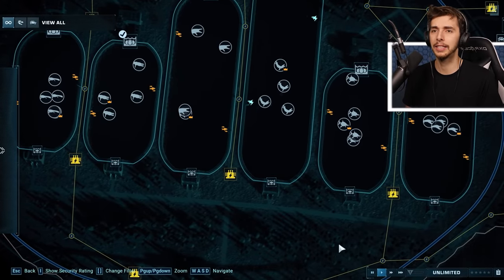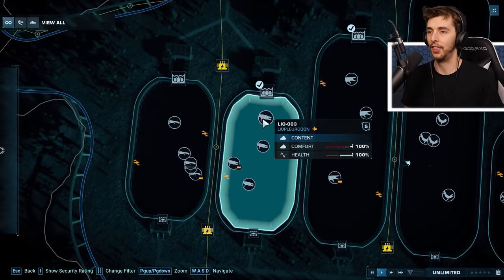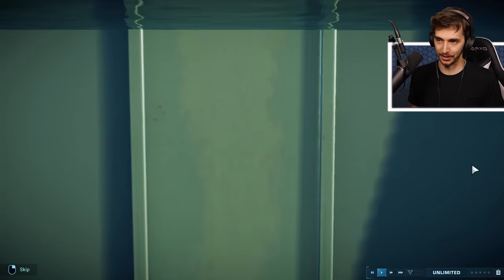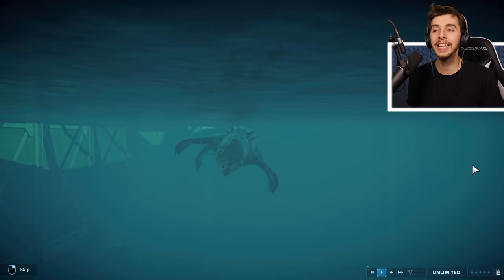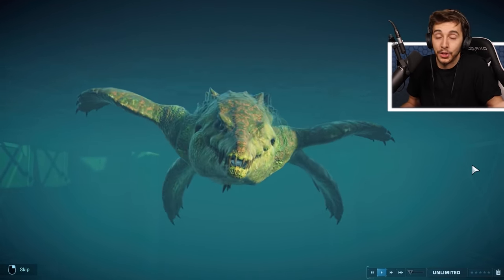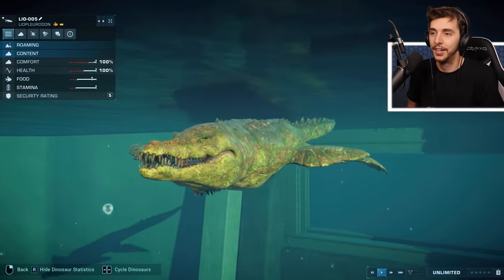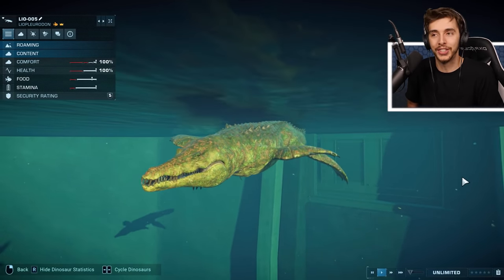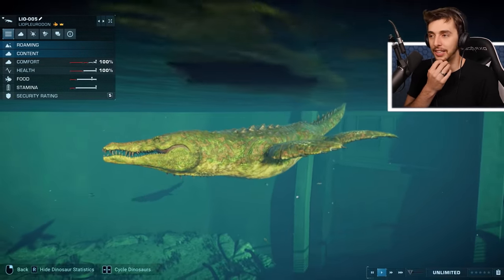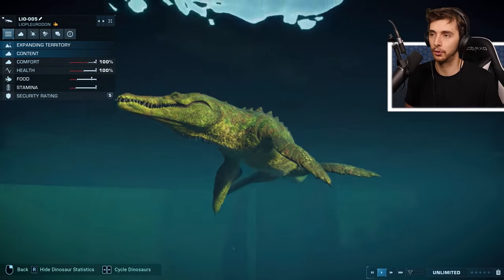We've seen the Plesiosaurs - how about we look at something that's been previewed in the countdown, and that is the Liopleurodon. There it is - the crocodilian-headed one. It's basically a crocodile with flippers. It looks gorgeous for what it is, but at the same time it kind of is just a crocodile. The designers for this game went with two styles: baby smooth and snake-like, or crocodilian.